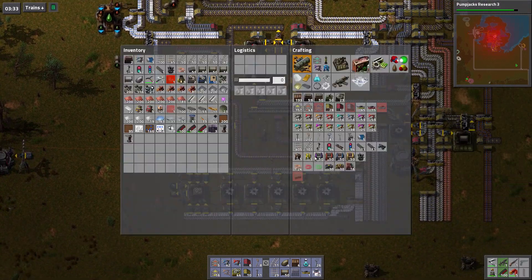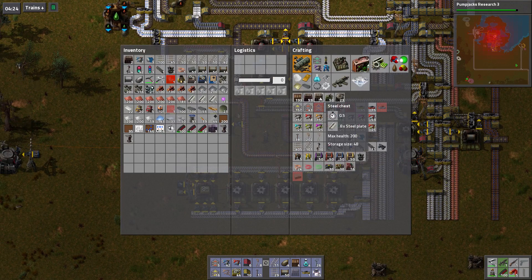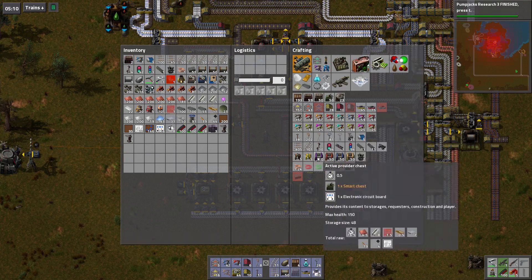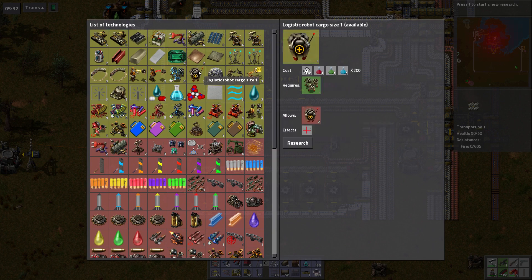We need to automate chest production. So these guys all need smart chests and electronic circuit boards. Smart chests all need steel chests and basic electronic boards, and steel chests just need steel. Let's do this intelligently — every half second we can get a steel chest. It's the same for smart chests; all of these are half-second ratios, so they're all one-to-one ratios. So if we want four different ones of these, we need four different guys of those. We probably really only need two, because these are the ones I use the most often.